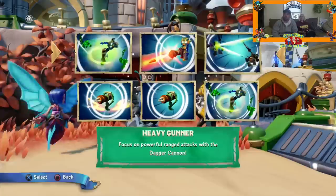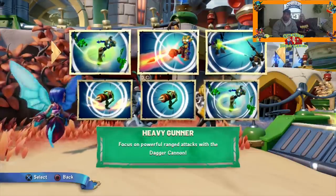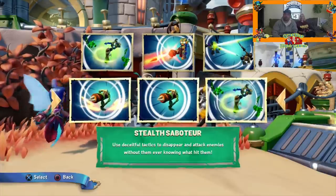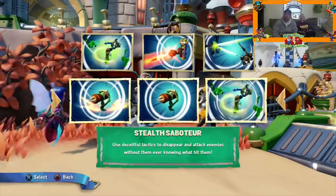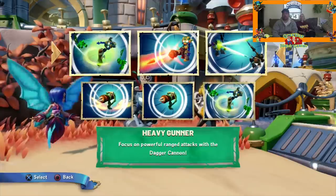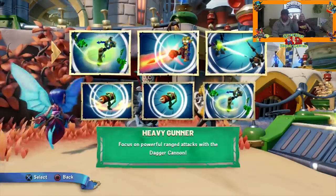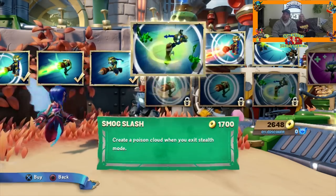Then I'm locked, it says. Oh okay, I get to choose my path. Heavy Gunner — focus on the powerful ranged attack with the dagger cannon. But can only choose one. Stealth Saboteur — use deceitful tactics to disappear and attack enemies without them ever knowing what hit them. Both of those paths sound cool. Let me look at the other moves. Heavy Gunner looks really cool, but the stealth saboteur sounds stealthy. I'm going with the Heavy Gunner. There's something on my hat — no, I'm seeing things, guys. I'm going crazy. There was a bee in the house and now he thinks the bee is on him.